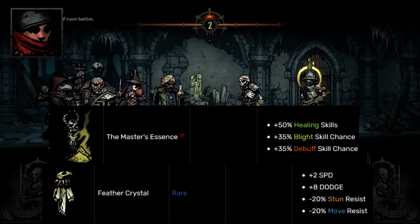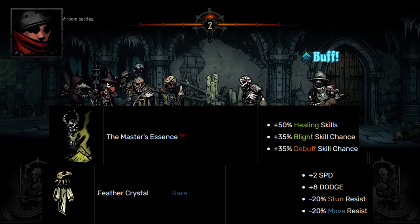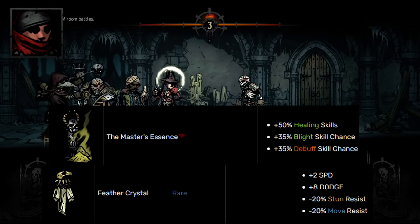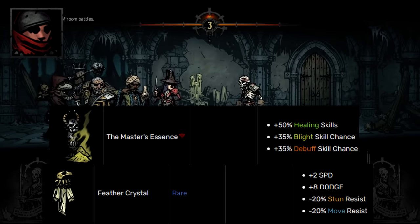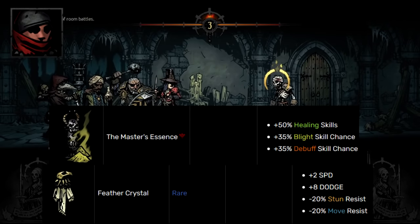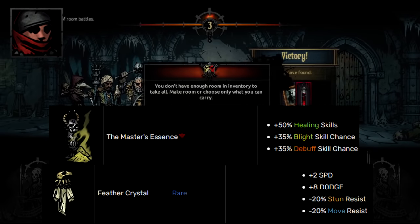For Arcanist, her best class trinket is Master's Essence — I don't even think it's close, although Fleet Florin is really good as a blue trinket alternative. Master's Essence comes from Crimson Quartz and gives her everything: bonus healing that caps out at 5 HP at rank 5, debuff chance for Flash Powder, and blight chance for her blight. All that in one trinket with no downside — absolutely gorgeous. If you like playing Arcanist and you find it, definitely don't be upset.